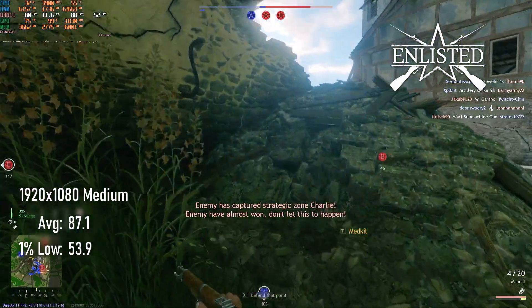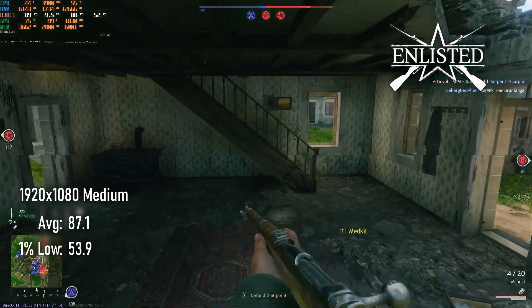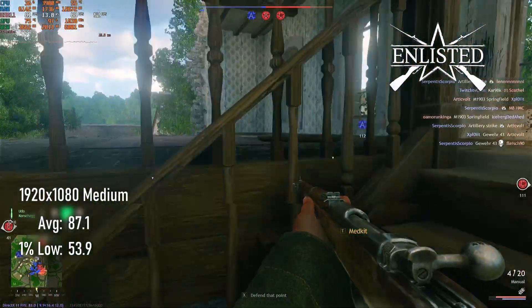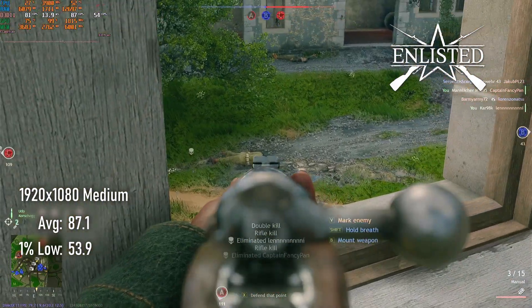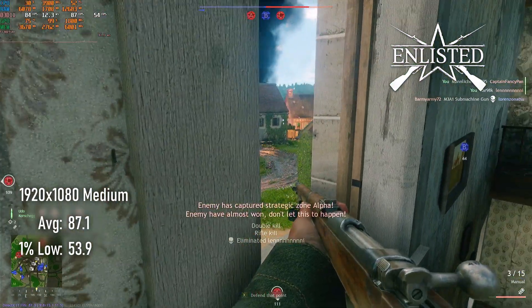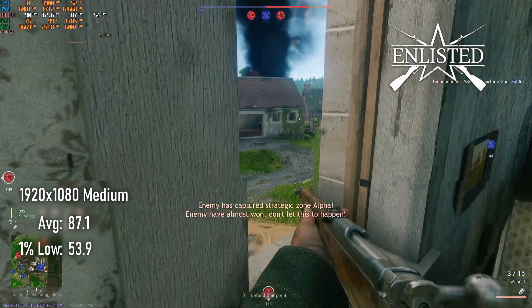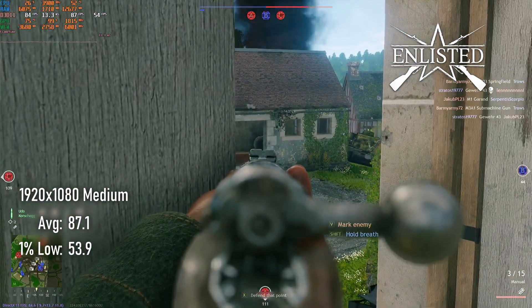Enlisted is a Battlefield-style large-scale multiplayer FPS set in World War 2, and is still in development as I write this, so performance is likely to change over time, but for the moment it runs quite nicely on the GTX 1650. 1080p medium gives close to 90 FPS averages and over 50 FPS lows. As we're not CPU limited here, I'm sure anyone looking to guarantee 60 FPS could drop quality or resolution to get there.